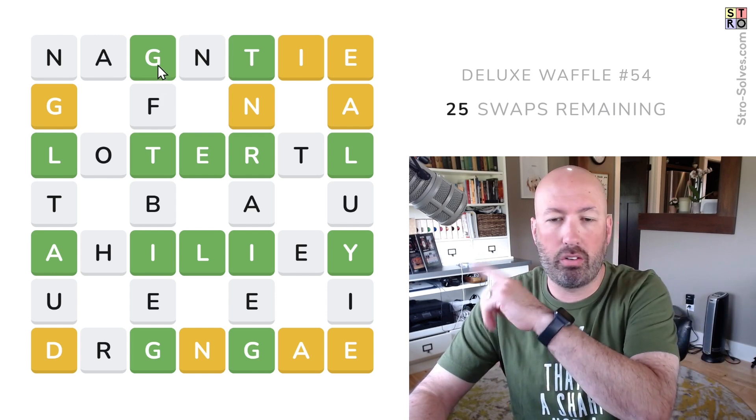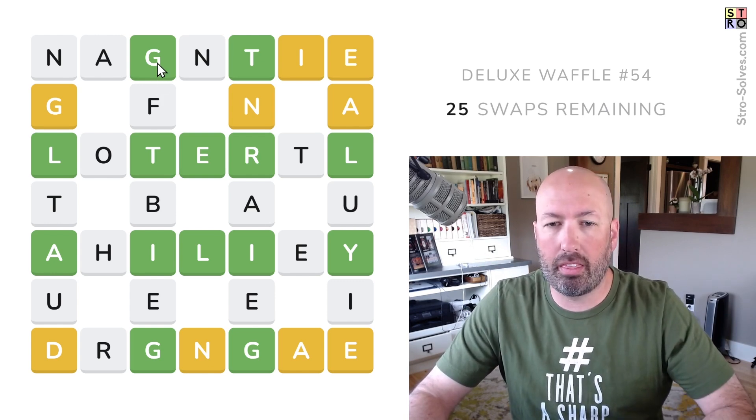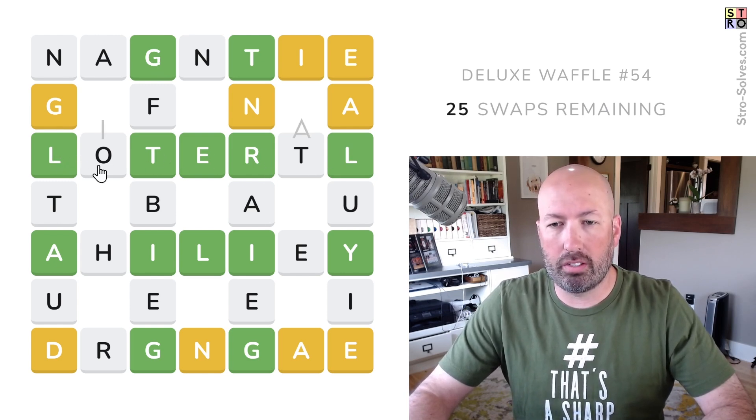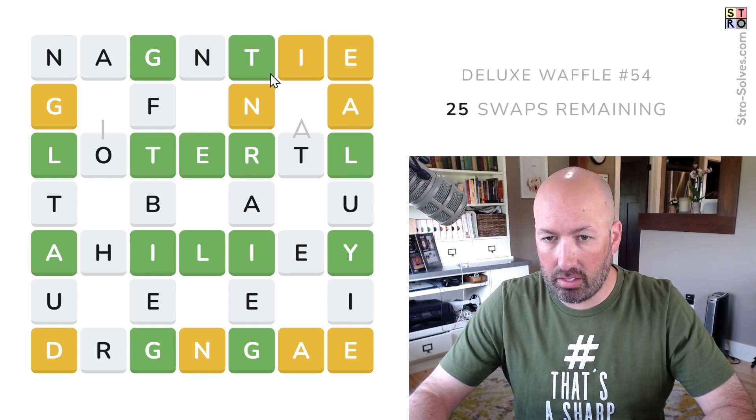I'll put some letters on the screen to show what I'm thinking, but those are not actually on the screen. LITERAL seems obvious across here. We have two I's and one of them has to be in this first row — so that's all the I's if this is LITERAL.